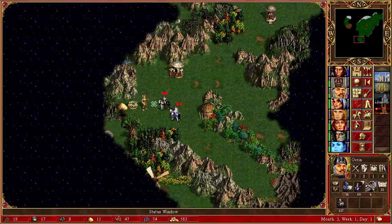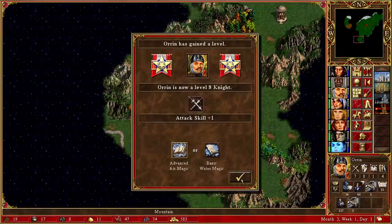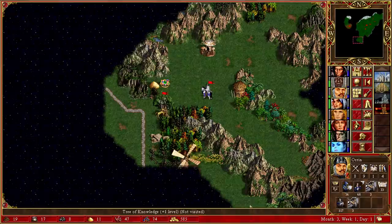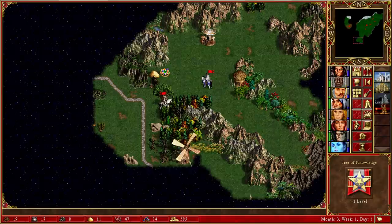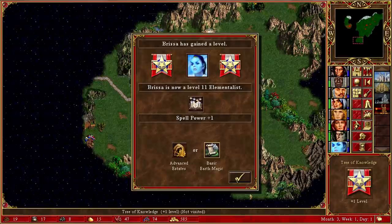Let's split these guys into two stacks. One loss expected — let's accept it. Let's go for advanced air magic; we don't need water magic. Let's go for basic armorer and push forward to pick up these two things. I'll leave Brissa to pick up the ring of infinite gems. We're doing extremely well on gems despite the heavy archangel supply. A free tree of knowledge — that's perfect. That gets Brissa basic earth magic, which actually immediately undermines my goal. I kind of feel like maybe Brissa would be the better hero to rely on.